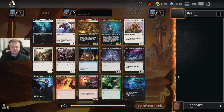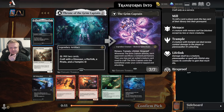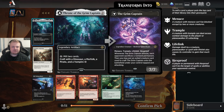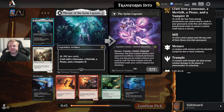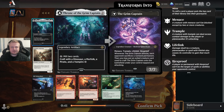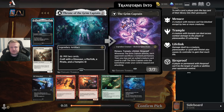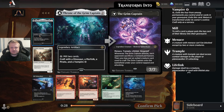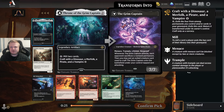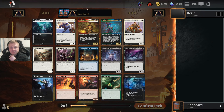Hello everyone and welcome to Lost Caverns of Ixalan Draft. We have the Throne of the Grim Captain. It's a build-around you probably want to pick early in the draft. It can be a train wreck draft and a boring deck if you don't quite get there. But if you can make it work it would be cool. I'll just take the best card in the pack instead.